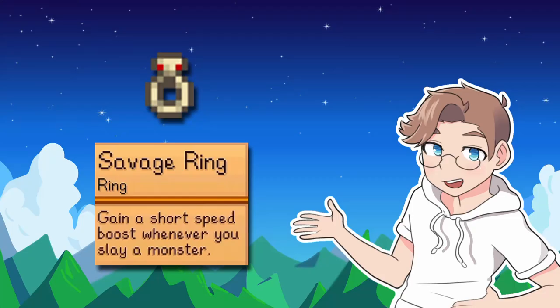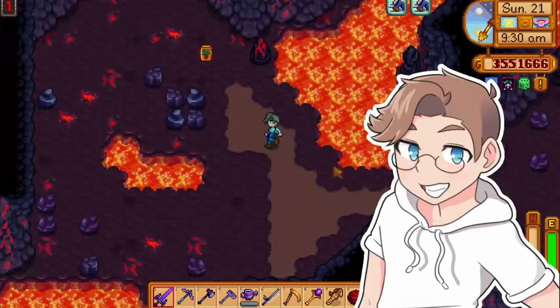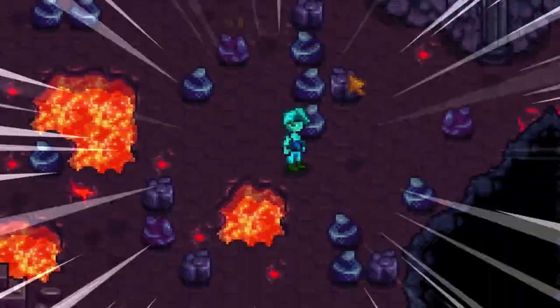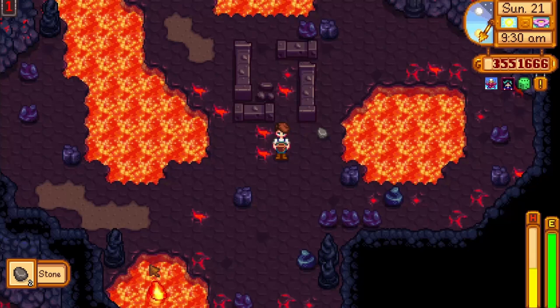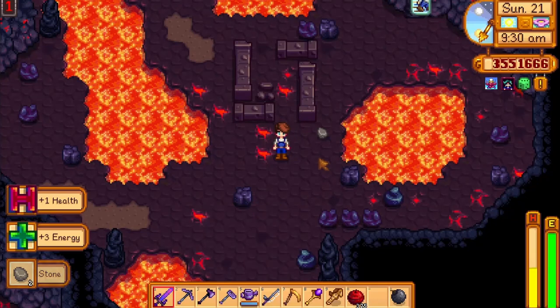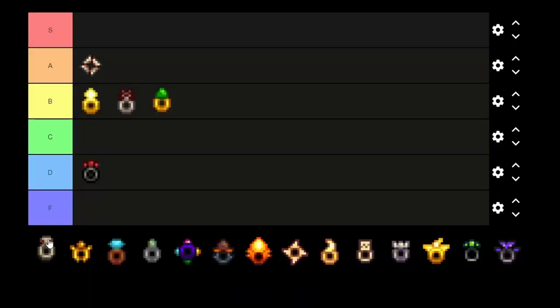Savage ring — gain a short speed boost whenever you slay a monster. Not totally practical, but it gets you through the mines faster, and this ring is fun as hell. Drink some coffee and with this added speed boost, you will fly through the mines. It's hilarious. It's helpful. A tier.